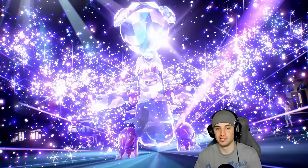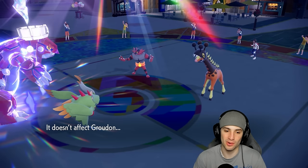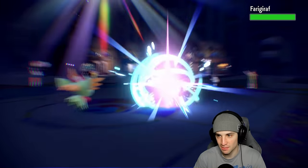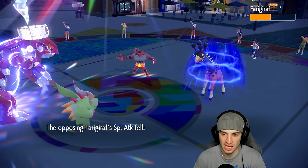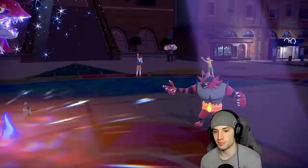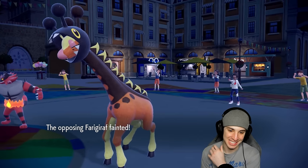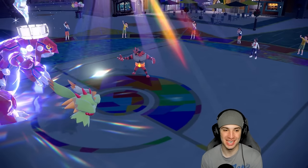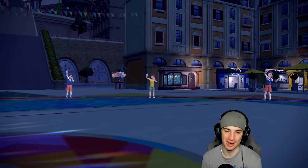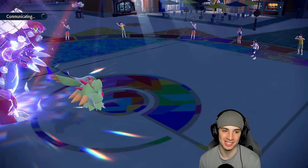Terastallize with big-time Ghost Tera to dodge Fake Out — love me some Tera Groudon! Fake Out fails, doesn't affect me — beautiful! Moonblast flies, looking to stop Trick Room. We just need Blades to land — and it lands! That should be a double KO! Big-time turn from us in match number two, first turn. Our opponent probably just cancels this one out — easy reads. We were relying on that 85 accuracy, which prevailed for us. Love you Groudon.